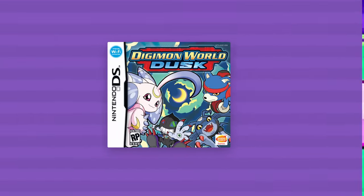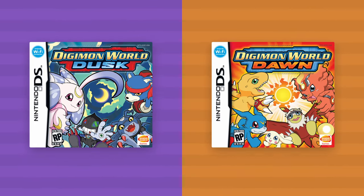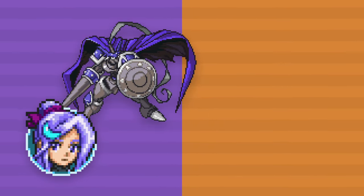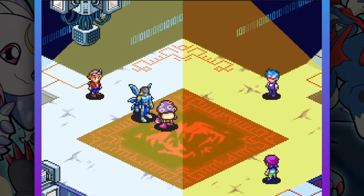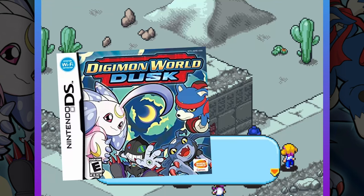In Digimon Dusk, our character is a Digimon Tamer, part of Team Nightcrow. If you do your playthrough on Digimon Dusk's counterpart, Digimon World Dawn, your character is part of Team Lightfang. Team Nightcrow is led by Chief Julia and her Digimon, Chaos Gauntmon, while Lightfang is led by Chief Glare and his Digimon, Ophanimon. Whether you play Dusk or Dawn, your playthrough experience will be very similar since the game's storylines mirror each other. But Dusk is better, don't at me.